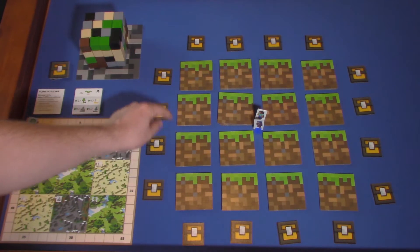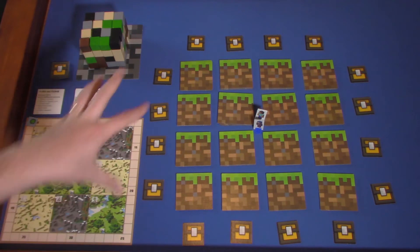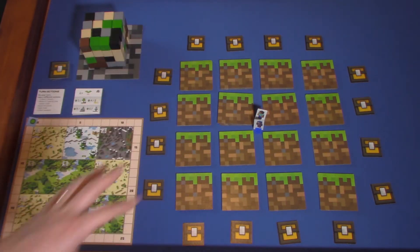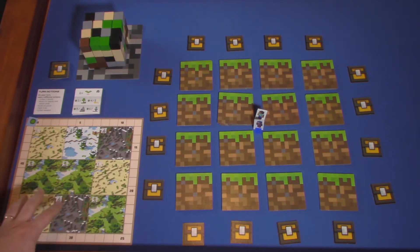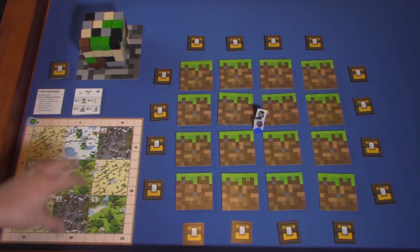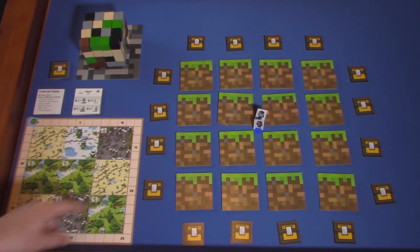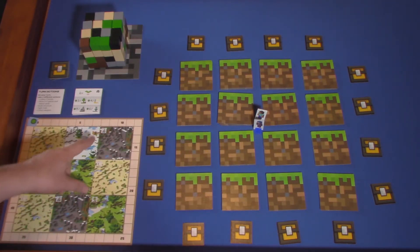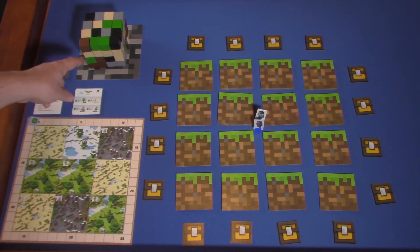You have treasure chests on the outside at grid spots. Each player has a play mat where you track your experience, and it shows you your area where you'll build buildings. The type of terrain and type of building will be important as you play. There's also a stack of blocks here that you build into a cube.